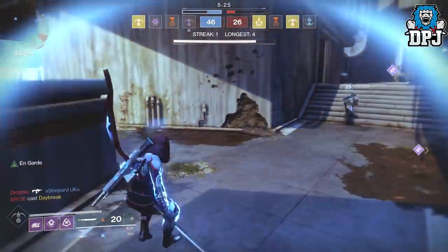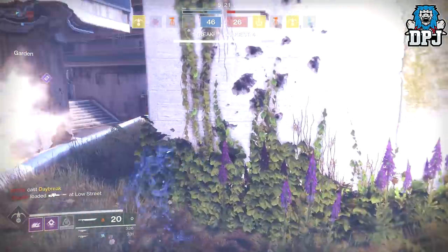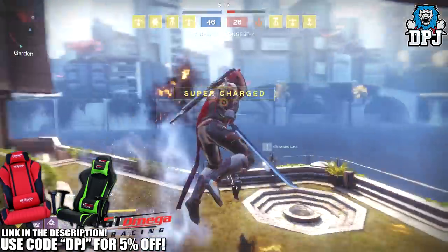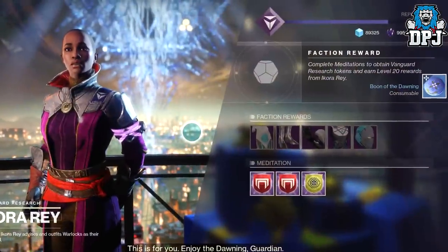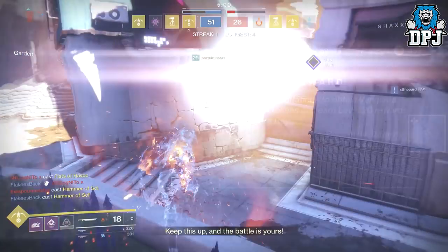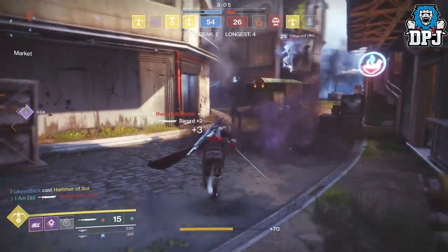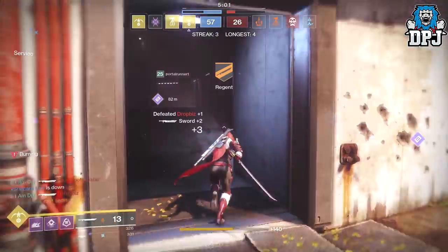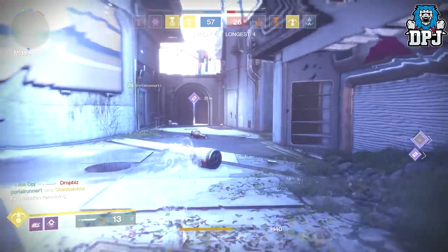The consumable is the Boon of the Dawning. As far as I know, you get one per week for doing the weekly Dawning milestone, which is a few matches of Mayhem and a few matches of strikes. Upon doing that, Ikora will award you one of these consumables with a couple of other bits. As far as I know, you get one per week across all three of your characters. If you do the weekly milestone on your other two characters, I'm pretty sure you only get shaders, but you can correct me if I'm wrong.